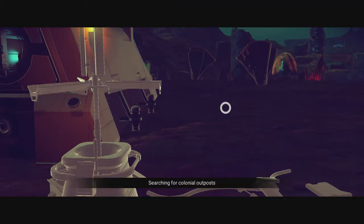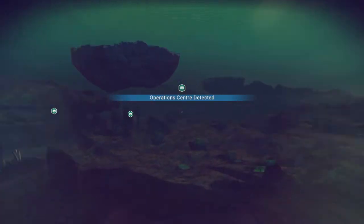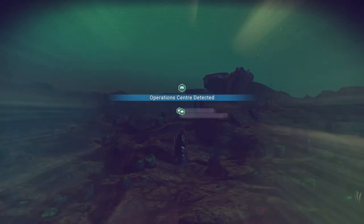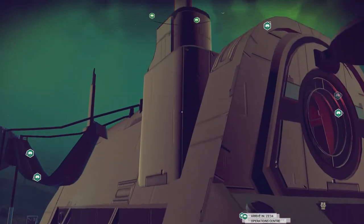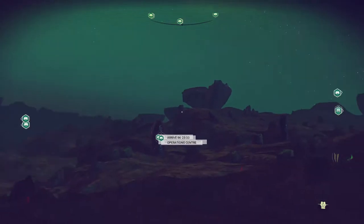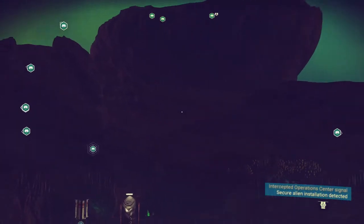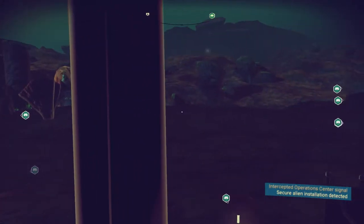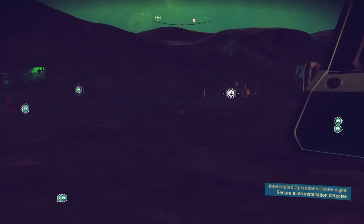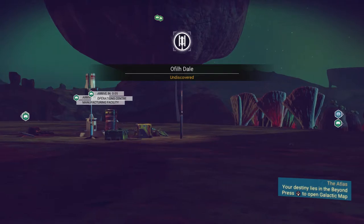Go ahead and go to the signal scanners, and you're going to want to select the colonial outpost option. You can always do this multiple times — I usually do it around eight times so I have eight different waypoints to check out, and I don't have to stop to find a signal scanner between each waypoint.